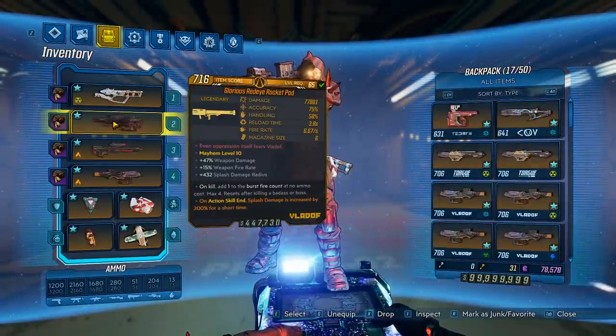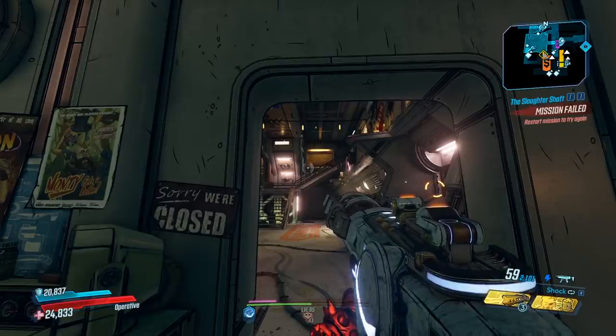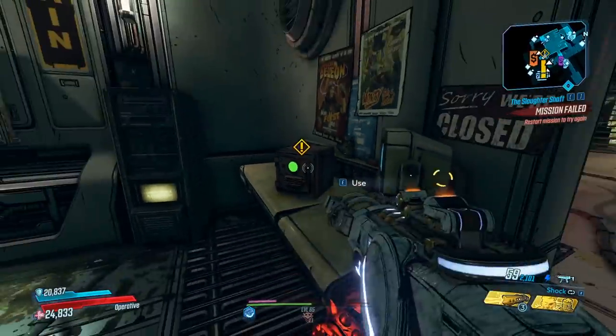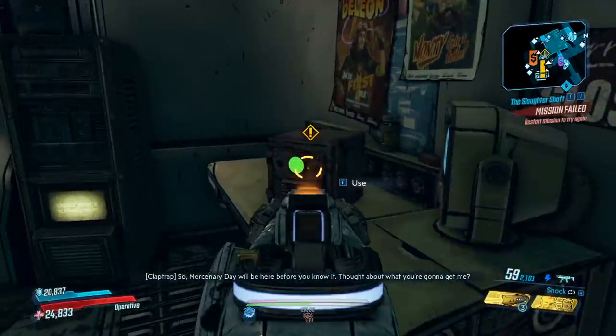To get this launcher, you will need the Director's Cut DLC, and the bosses you can farm to get this are Hemavoris the Invincible or the Seer. It is up to you which one you want to fight. If you want to fight Hemavoris, you can come over here on the minimap, right by Claptrap's Closet, and you can pick this mission up to fight Hemavoris.